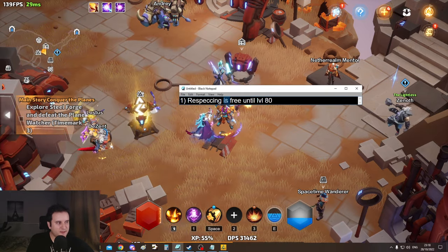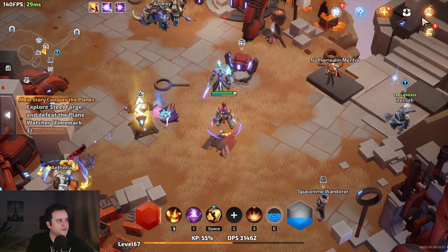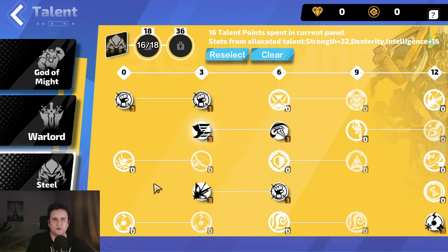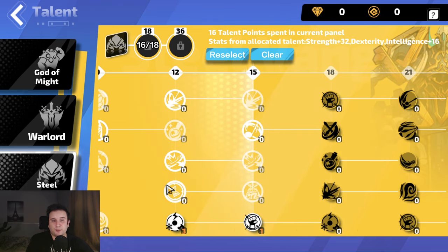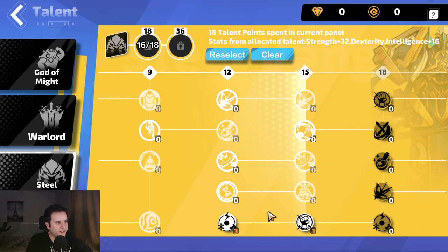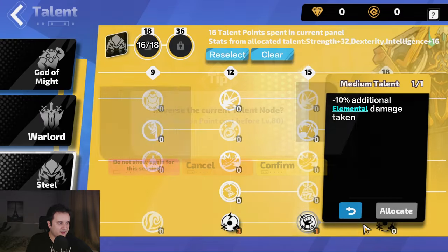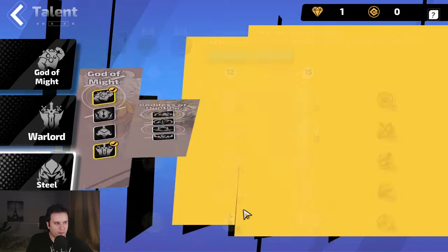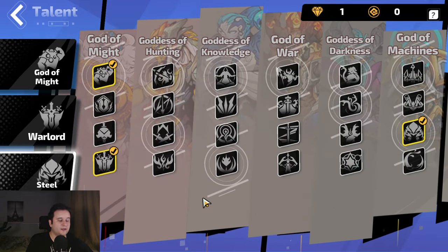The first thing is respecking is free until level 80. In a lot of games you have to have a plan when you start out because your decisions matter, which is great if you're playing an RPG like Witcher 3. But the problem is in a game like this that is very knowledge-based, you will make a lot of wrong decisions from the get-go. But yeah, you can just respec everything without charge, you can even clear and redo the whole passive tree, choose a new one — the world is your oyster.